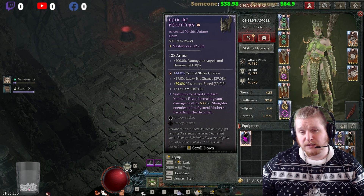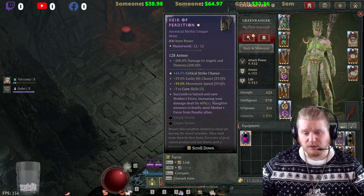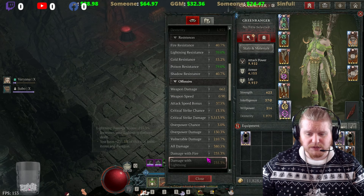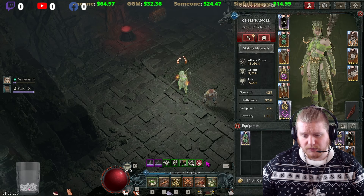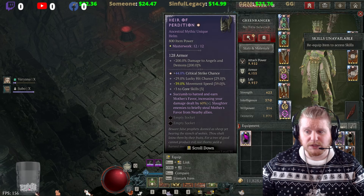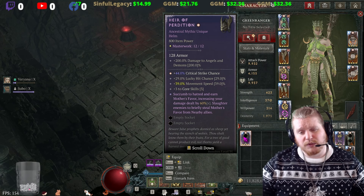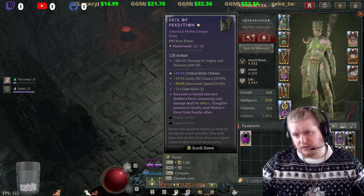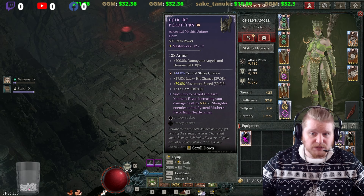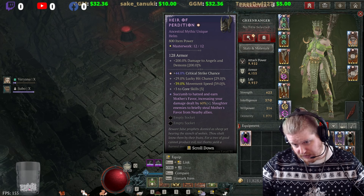The other effect that Heir of Perdition has is: 'Succumb to the hatred and earn your mother's favor, increasing your damage dealt by 60%, slaughter enemies to briefly steal Mother's Favor from nearby allies.' When you put this helmet on, it shows up on your action bar as 'Damage Empowered by Lilith,' meaning you get that 60% multiplier to all of your skills and abilities. It's a pretty powerful multiplier, and a lot of characters are probably going to want to utilize this. Unlike Harlequin Crest which mainly gives defensive stats with a little offensive, Heir of Perdition is more of an offensive helmet.